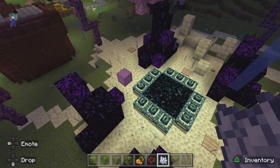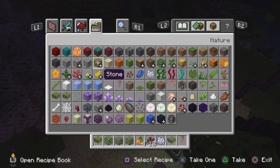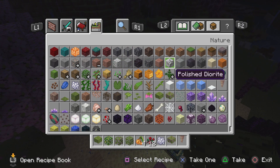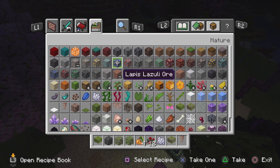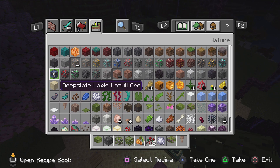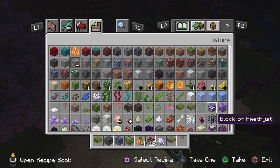I really, really like the end area. This one we're actually going to build using polished deep slate. I feel like lapis lazuli ore looks really good in the end. Same with the little amethyst crystals.